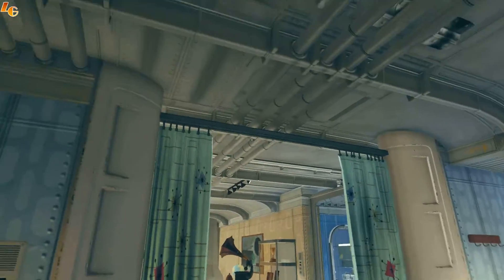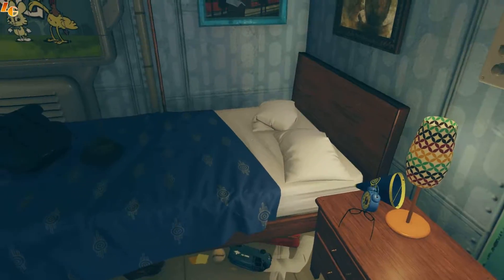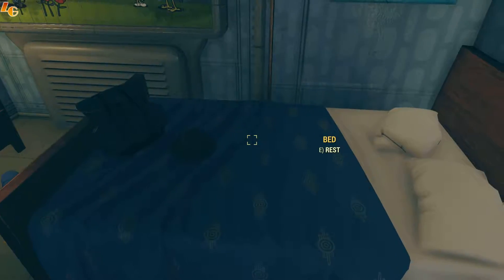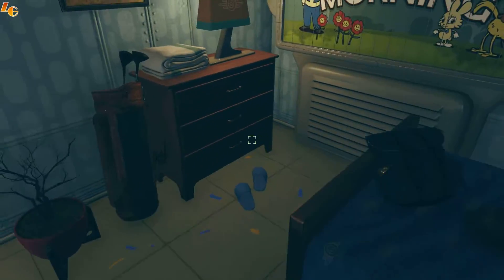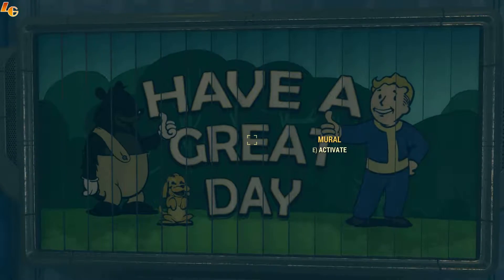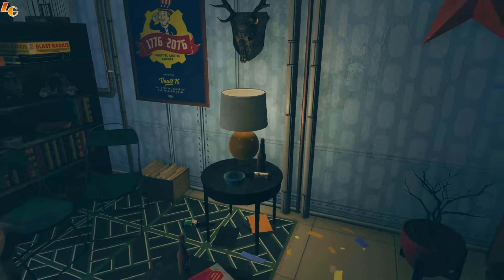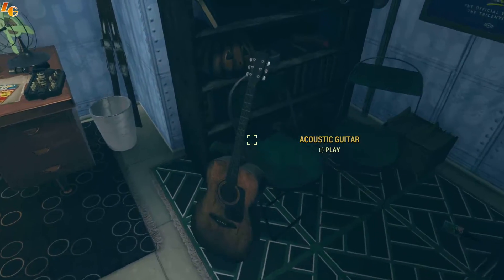Let's see what we can click on in our apartment in Vault 76. You can turn off the lamp - let's go ahead and turn them off since we're going to leave. I don't like to waste electricity. When you have to pay for your own electricity you find yourself turning off a lot of lights. Okay, we can play the guitar.